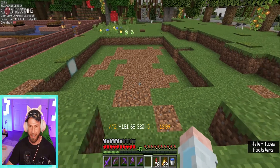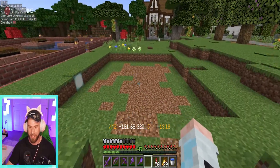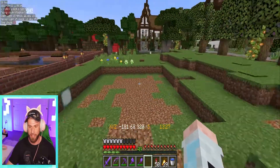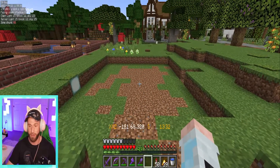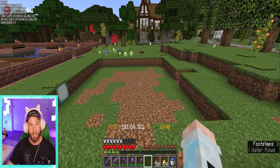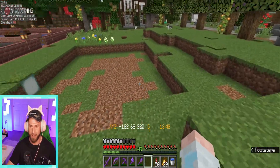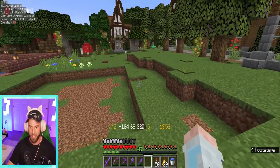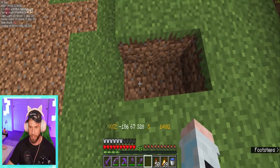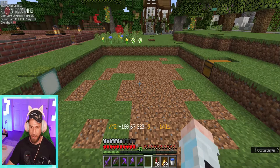I'm going to be using the design that CubFan showed recently on Hermitcraft Season 8 — the piston-powered design where you plant the sea pickles, it automatically bone meals them, and then sticky pistons launch up and launch the sea pickles all around the room. On CubFan's design you have to run in circles and pick up the sea pickles manually, but I'm going to be using hoppers because we have an abundance of iron thanks to our iron farm. You start this with an 11 by 11 hole with a little output chute for where you want your sea pickles to go.